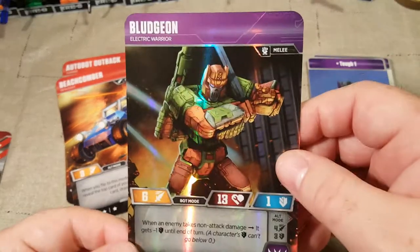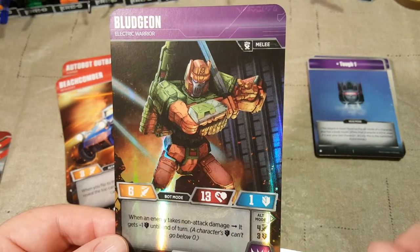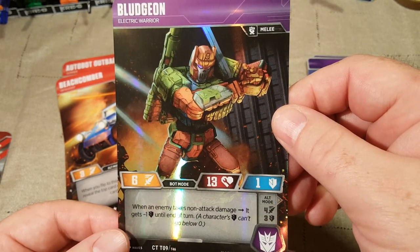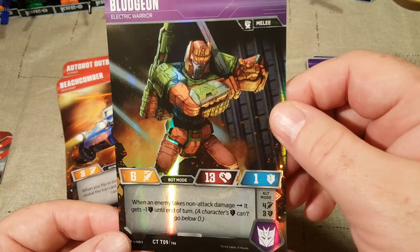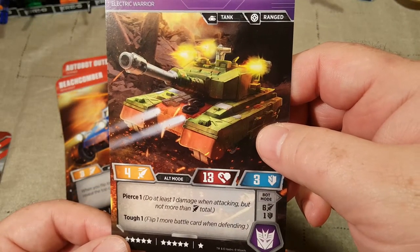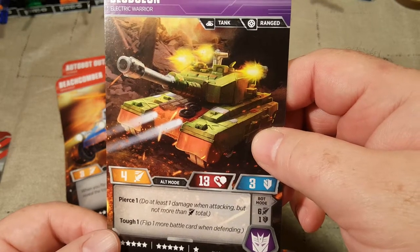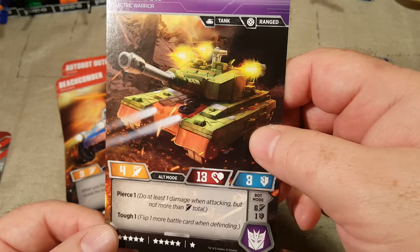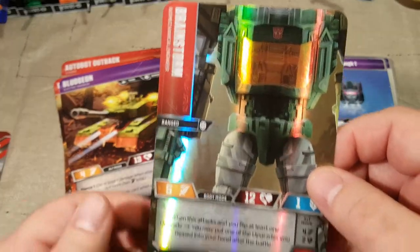Next we have a new Bludgeon. When an enemy takes non-attack damage, it gets minus one defense until end of turn — a character's defense can't go below zero. His alt mode: do at least one damage when attacking but not more than attack total, and he gets Pierce 1 and Tough 1, flipping one more battle card when defending. I like Bludgeon — I like tanks, I might have to add him to my tank deck.